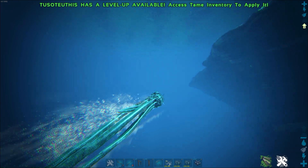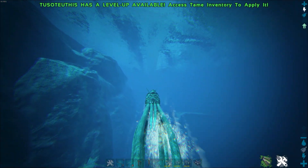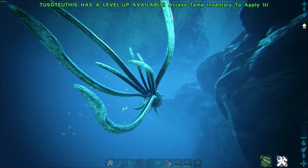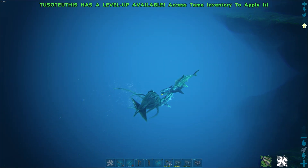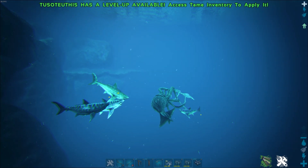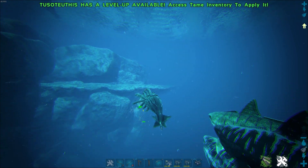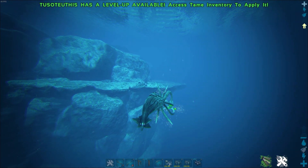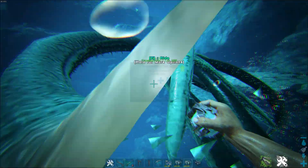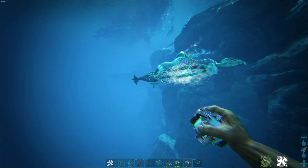Let's get into the abilities of the Tuso. First of all, if you're swimming and you press Space, the Tuso will make a 180-degree turn and keep swimming to the other side. Very useful if you quickly need to swap direction. On the right mouse button you can grab creatures — almost every creature. For example, grabbing a Megalodon will change your swim path a little bit. You can also crush and apply torpor to the grabbed creature using the left mouse button. If you dismount the Tuso you will lose the creature you grabbed.